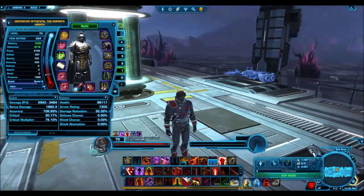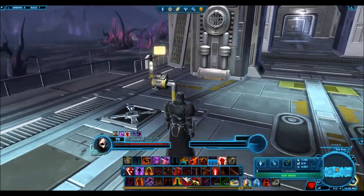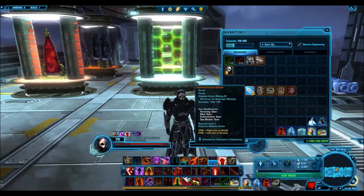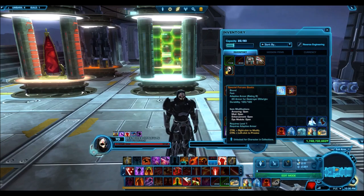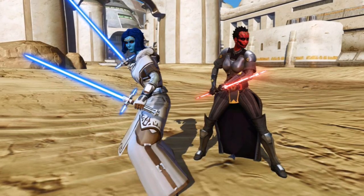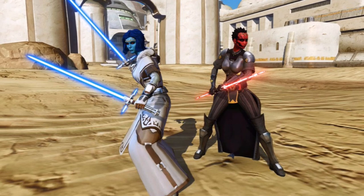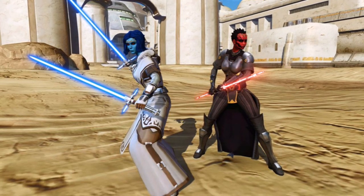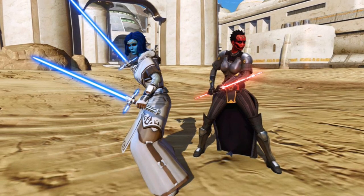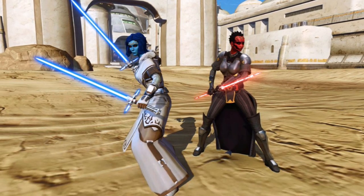This companion will be available to earn from now until November 27th. The way you get her is simply by playing 3 warzones, or 3 PVE missions using the group finder — those PVE missions can be flashpoints, uprisings, or whatever you choose. After you've played 3 of them, you will receive an achievement, and then you will receive your companion after November 28th. You won't get the companion right away — you'll have to wait until it's mailed to you.